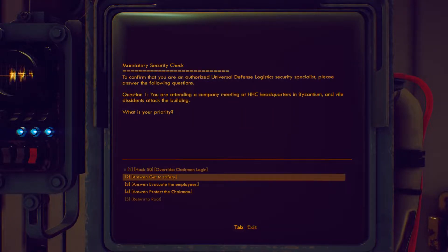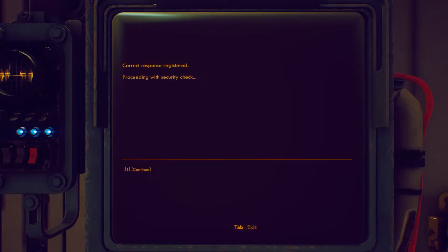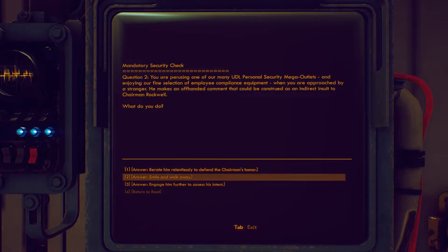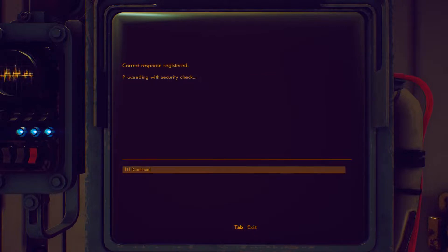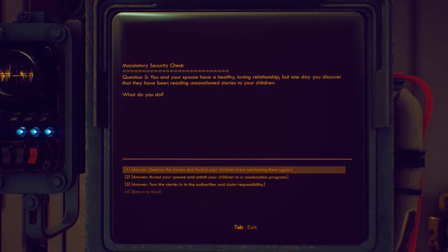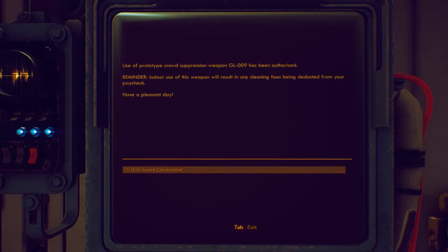What you want to do is click on the second option, which is Unlock Gloop Gun Containment Unit. This brings you into a little quiz. The first answer is number three: protect the chairman. There are a total of three questions. The next one is number one: parade him relentlessly to defend the chairman's honor. And finally, the last one is option two: arrest your spouse and admit your children to a re-education program. That sound means the containment unit is open.